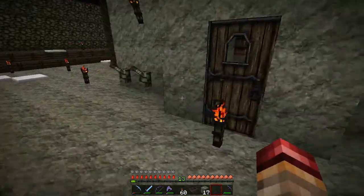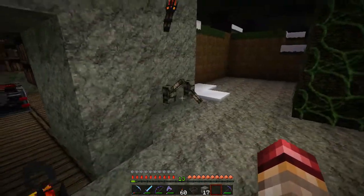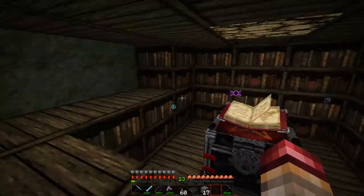The good thing about it is you can choose how much efficiency you want. That brings down the top bookshelves, and you can take those down and those down too.